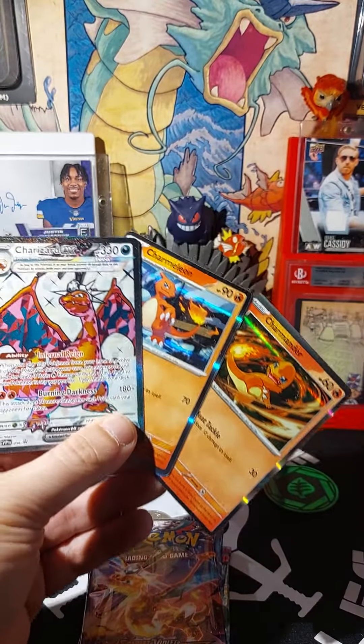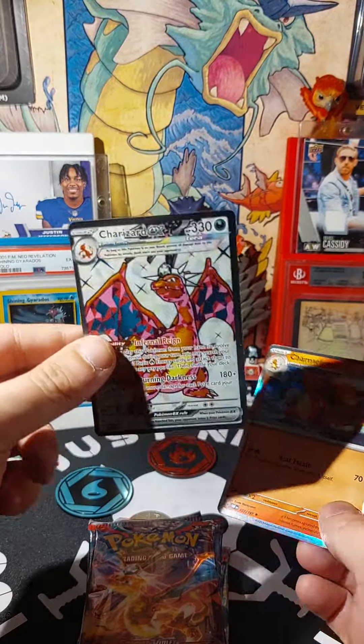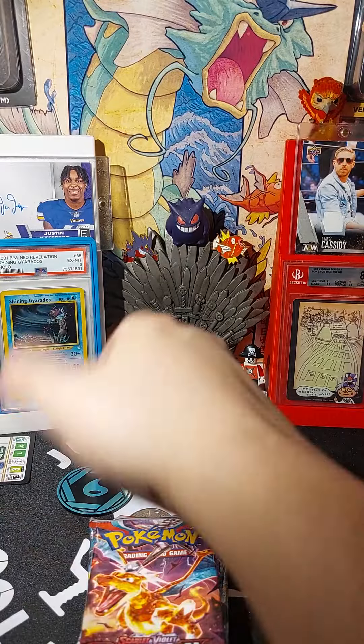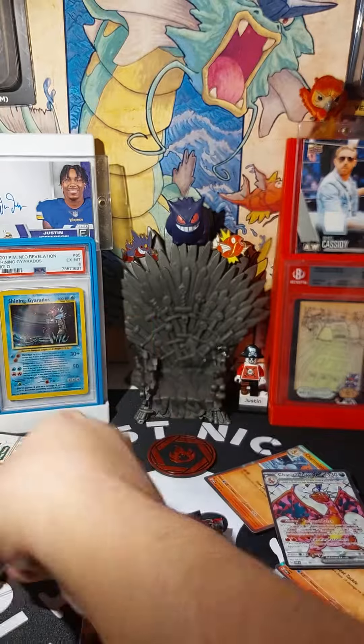What's up everybody, Just Nice Collectibles here. Just ripped open the brand new Charizard box. I gotta be honest — stupid hat, but he looks dope. Comes with those sleeves — those are fresh.